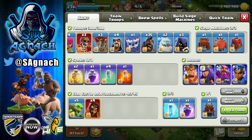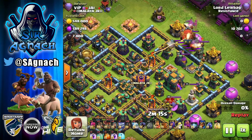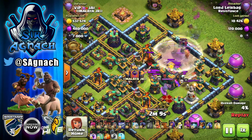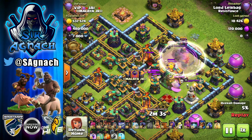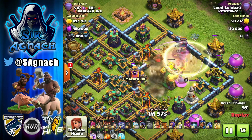Let me show you some of the triples I've had with this strategy and walk through it with you. This is the first attack against Jai. Basically what I do is use the blizzard, and what I want to get with the blizzard is the town hall. If there's not a lot of value around the town hall, just use a couple of invisibility spells — basically the only thing you want is to get that town hall down with your blizzard.